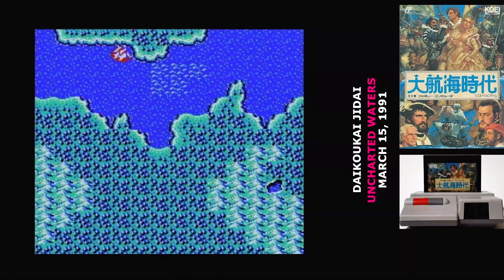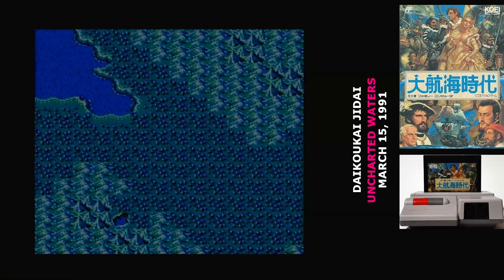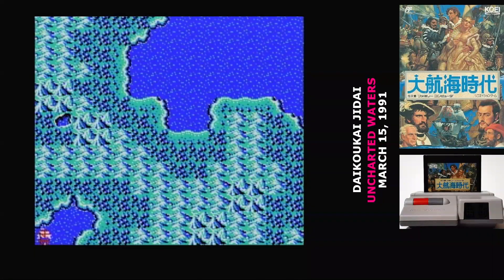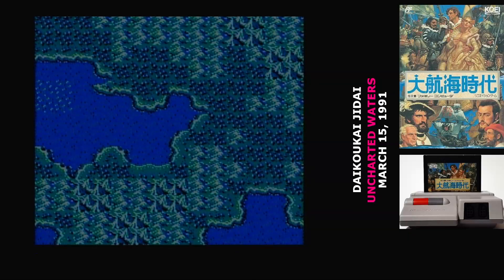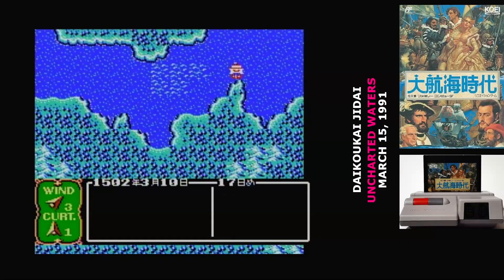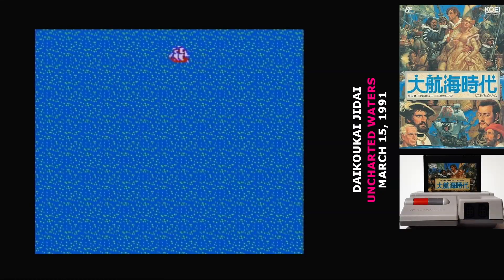The map of the world in Daikokai Jidai is just the globe as we know it, so theoretically you could just point your ship west as you start out and get to America. But you do have to level up and get some equipment before you've got ships capable of making that journey. The map isn't one-to-one earth either — things are off just enough that you might have some trouble with the geography. I set off trying to find the Azores, for example, and just wound up in the middle of the ocean.